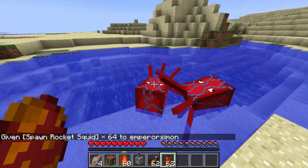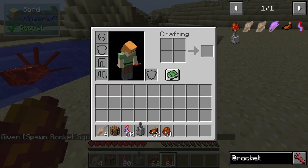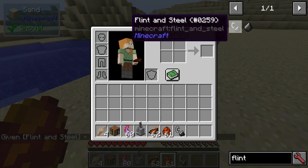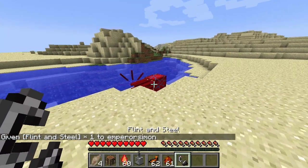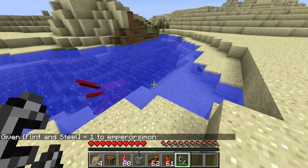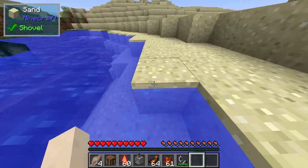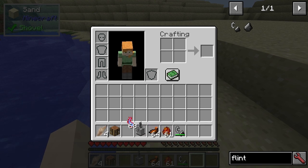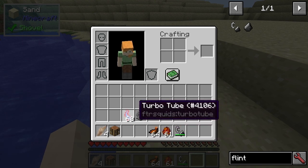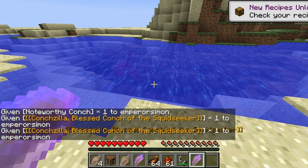If you look at the squid, there are various things you can do with the squid. It doesn't actually drop the turbo tubes. So I'm not sure exactly how to get these drops. If we look at the conches as well, there are more advanced ones.